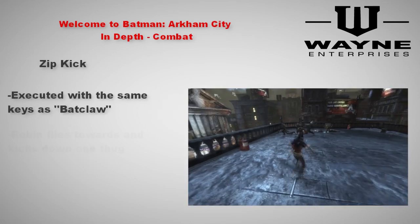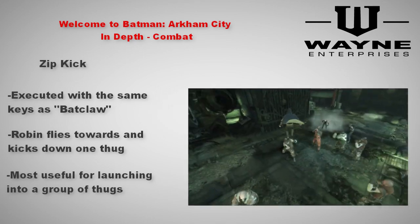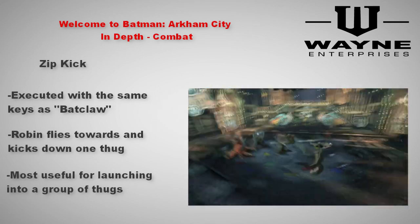Our first gadget is the zip kick. It works very similar to Batman's bat claw, but it launches Robin forward a lot faster. I find this gadget a little more useful for getting closer to enemies, but not so much for anything else.